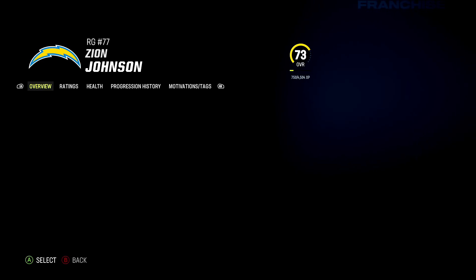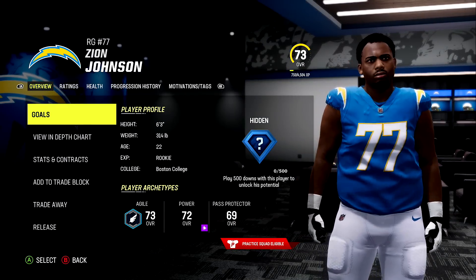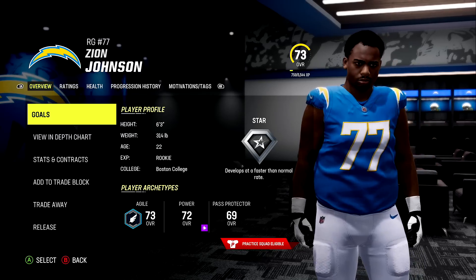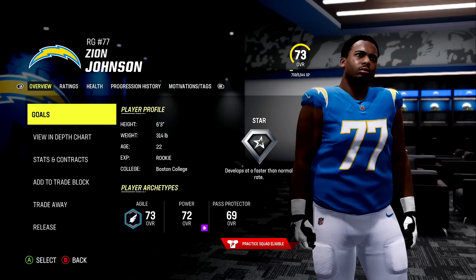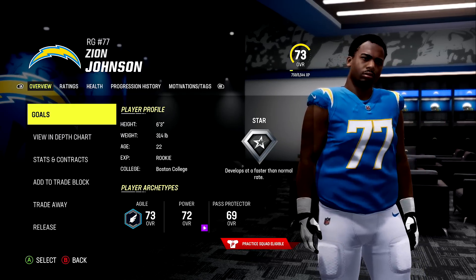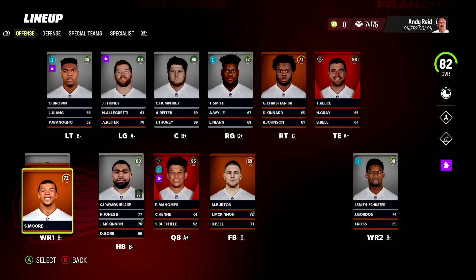The Chargers are on the clock and finally we are back into the hidden dev pool. They got right guard Zion Johnson out of Boston College, and Zion Johnson pulls a star dev trait. Something also new in Madden 23 - linemen can and will go up in dev trait, so it's not like previous Maddens where a star dev was their ceiling. Just win them Offensive Lineman of the Year, make them a couple Pro Bowls, and watch that dev trait go up.